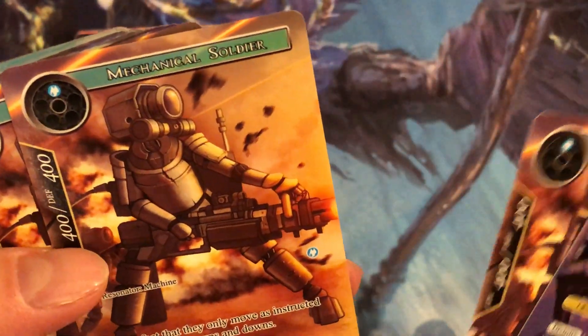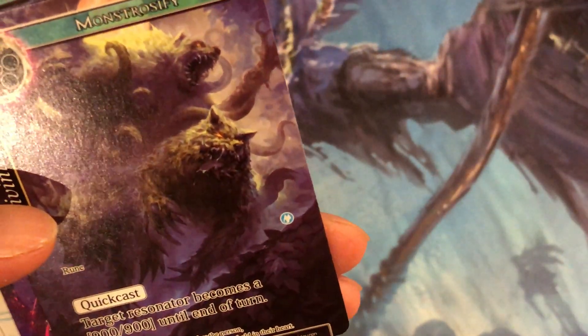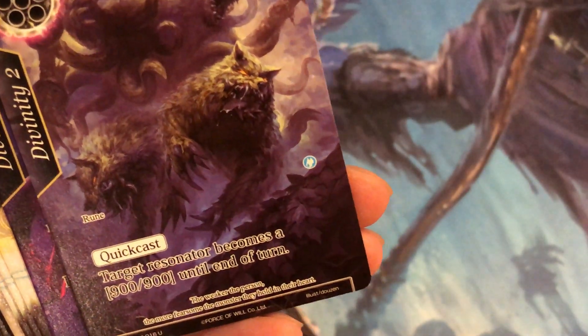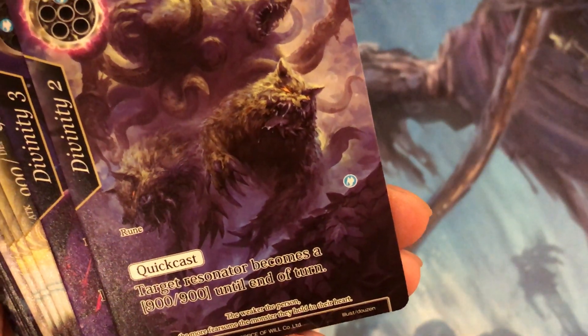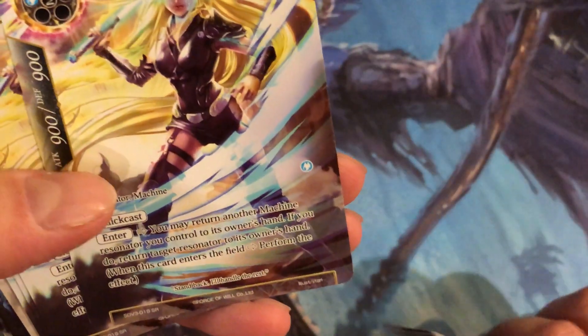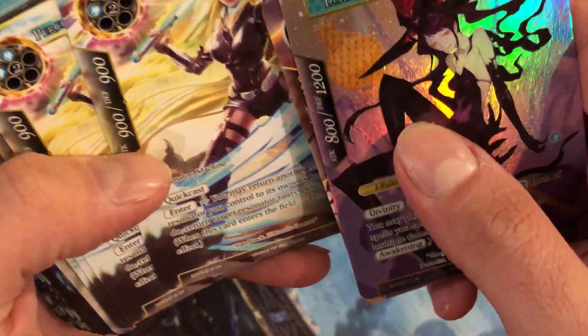Mechanical Soldier — oh, that is cool, that's one giant gun. Monstrosity — oh, I like this one. It's sort of like a werewolf gone manga style, very weird but cool. Overflowing Knowledge: draw two cards — I like this divinity card. Persevere the Shining Knight — not sure if I like this one. It's like a futuristic robot with a Jedi sword, which is kind of weird, but it's cool.